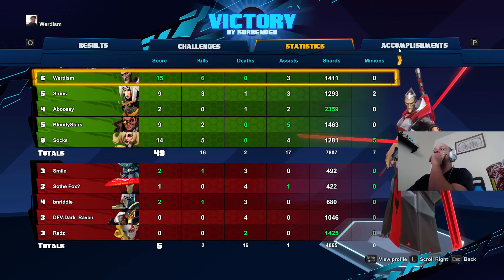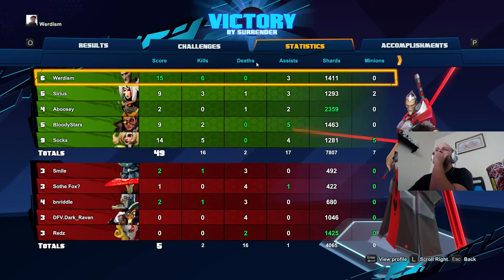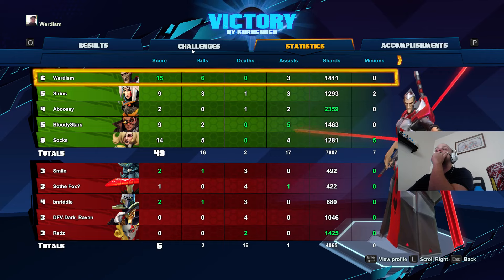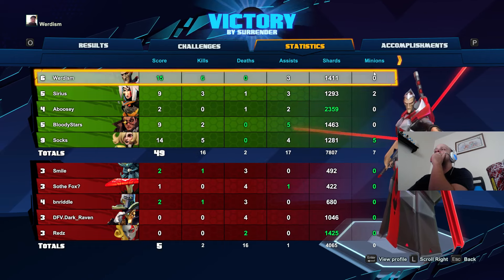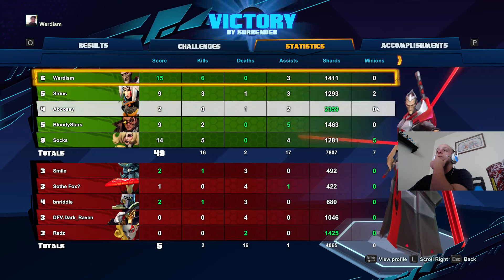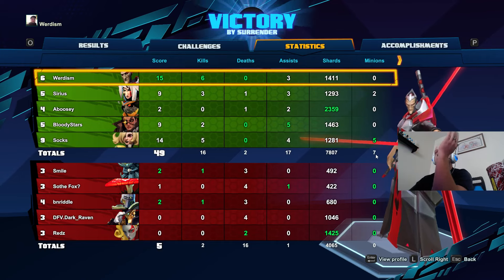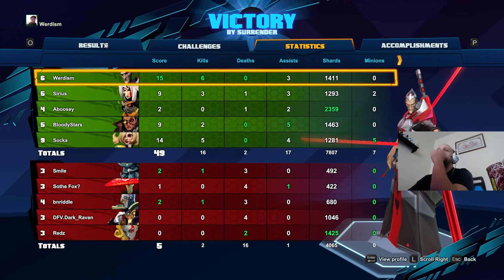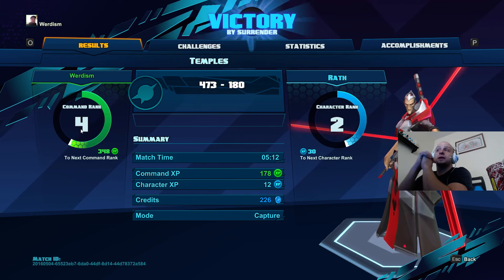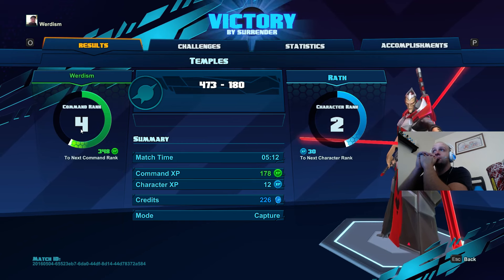Some characters unlock after you win five matches with a Rogue or five matches with a certain faction type. It's really cool. This guy collected more shards than me. The minion kill count will be low in capture points since you don't have minion waves, but there are creatures on the outside of the map you can level off of. My command rank is four — there are a hundred command ranks total, and I think you get most characters by the high 30s or 40s.